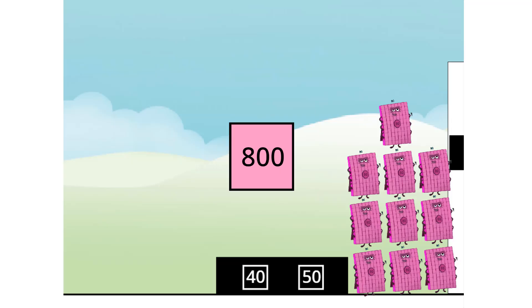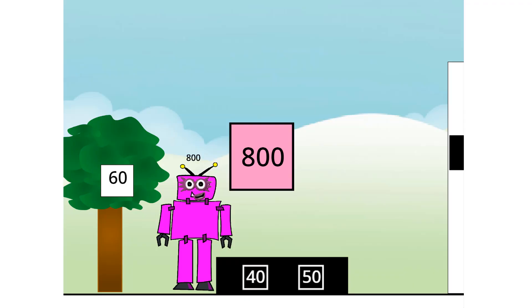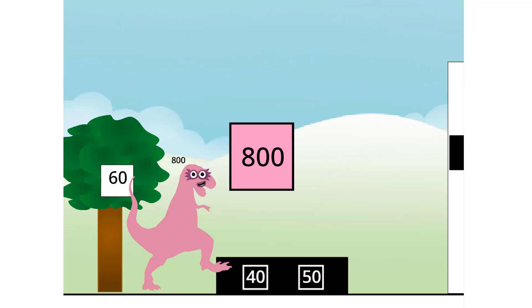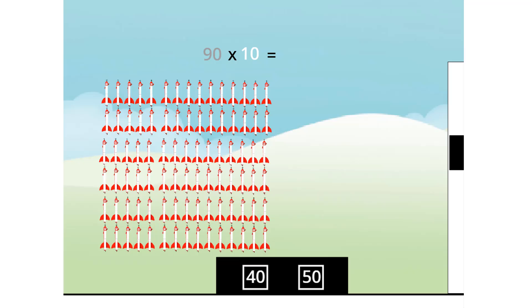Super... Octoblocks assemble! Super Roboctoblock! Forward! Super three! 1! Super dinoctoblocks! 100! He is the biggest hero of all! 800! There's always someone bigger! Look! Up in the sky! It's... ANOTHER TEN CHANGE! 90 times 10 equals... 900!